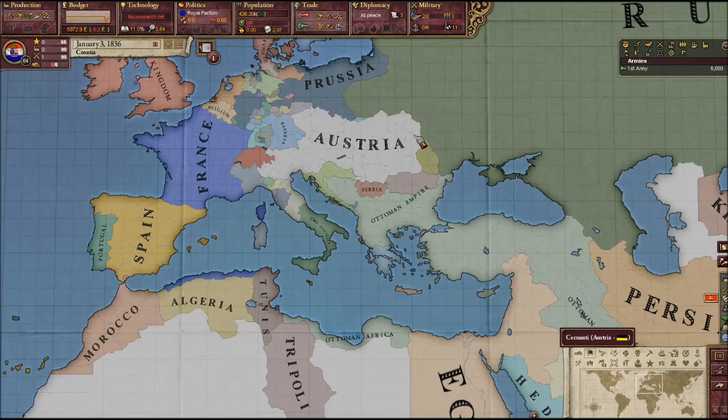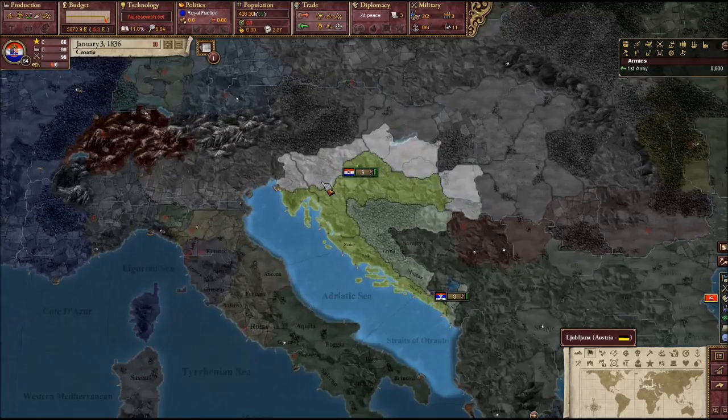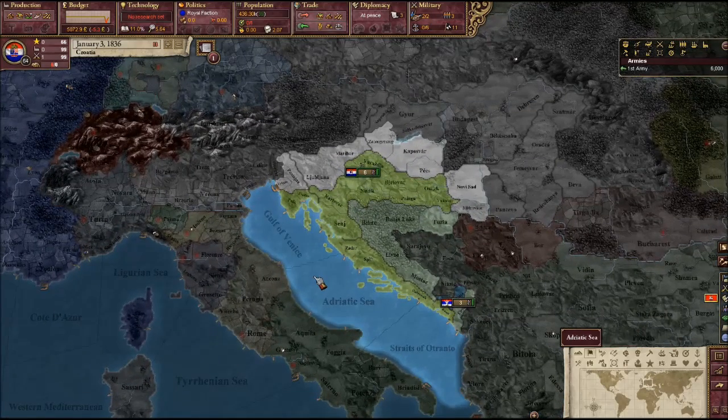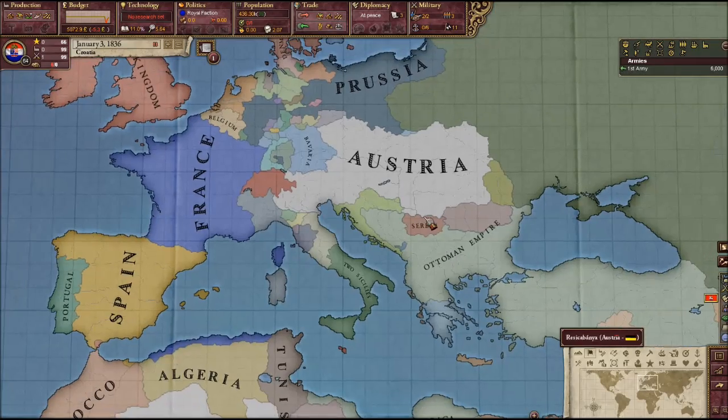Hello and welcome everyone to Victoria: Heart of Darkness. As you may have seen from the title, I am playing as Croatia. In order to do this you have to start out as Austria, then go in and select release nations, select Croatia, and click play as. They're a little nation here on the coast of the Adriatic Sea, neighbors of Austria and the Ottoman Empire, with ocean to the west and Montenegro down here.